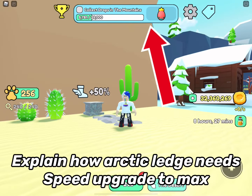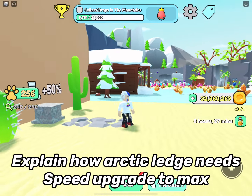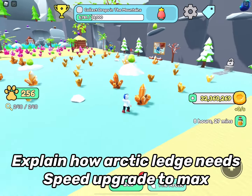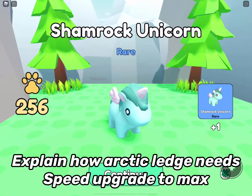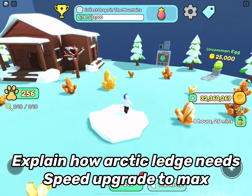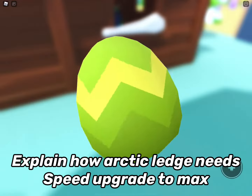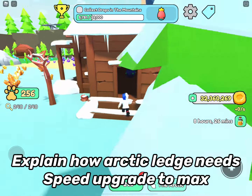Quests are shown at the top of the screen, for example 'collect drops in the mountains.' Now moving on to the arctic map - this is really tricky because you need a lot of speed to make it through the ledge. The eggs are on the map right there. What I usually do is go behind the cabin, get that egg inside the cabin, and get the rare egg.